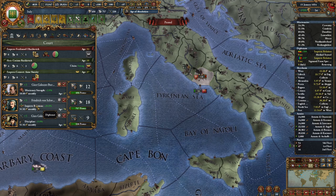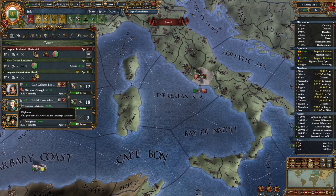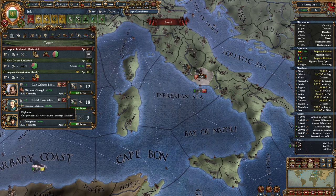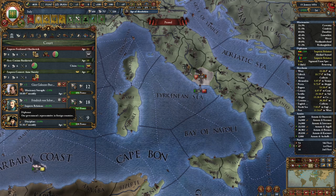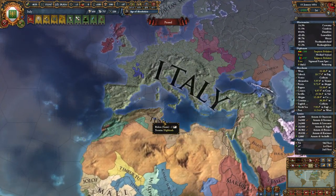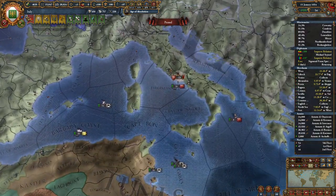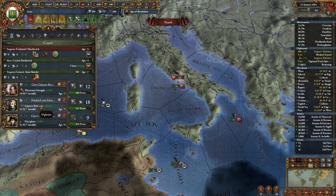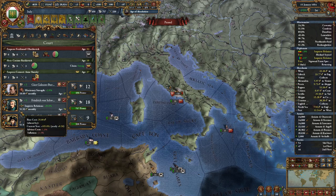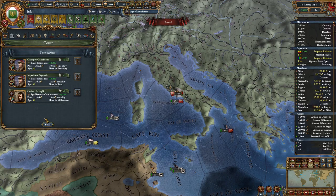Today we're going to be talking about the Improved Relations Modifier. The diplomat is kind of the gold standard of advisors. For most of the game — certainly the early game and the mid game — if you're going for a world domination, a world conquest style playthrough, anything that resembles a big grand campaign like that, this is the gold standard because it improves your relations over time. Basically this trumps all other diplomats except for rare circumstances.